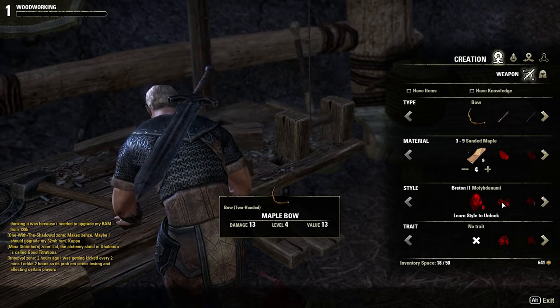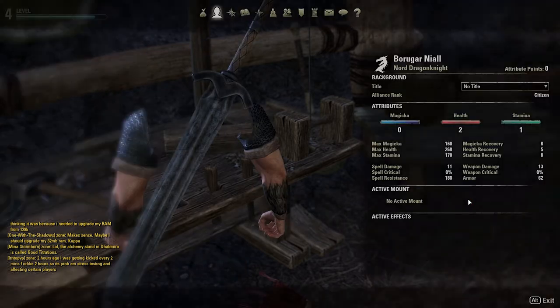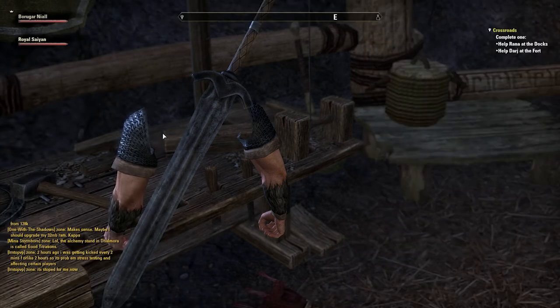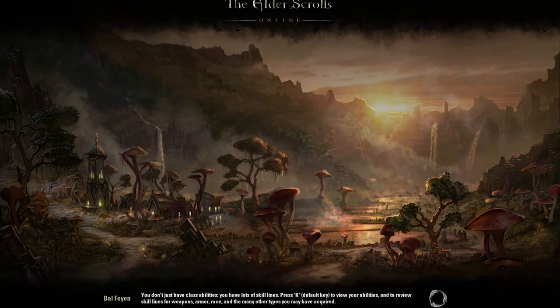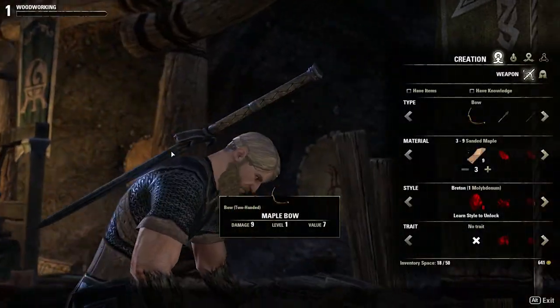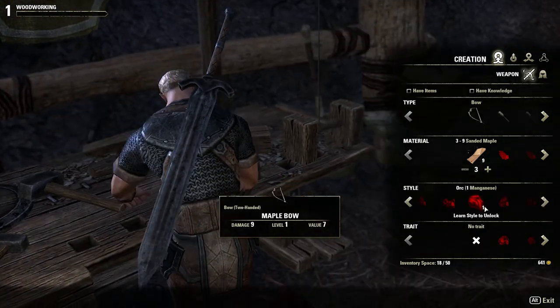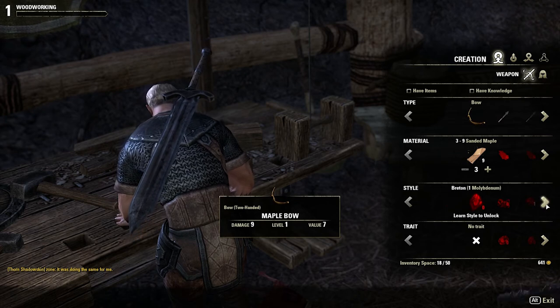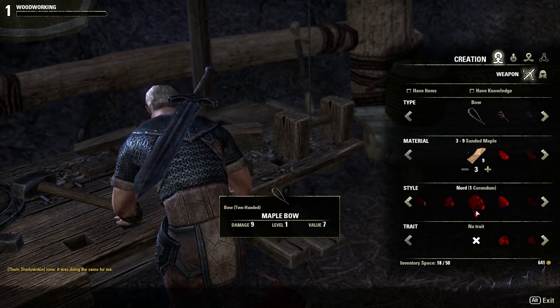You also need to pick a style. The style is something that coordinates with the race you chose. Obviously you can learn more styles, but as I'm a Nord I will be able to craft the Nord style from the beginning. I think you unlock more as you progress and travel to other alliances and territories. So here I'm just going to be crafting a Nord bow — nothing too fancy.